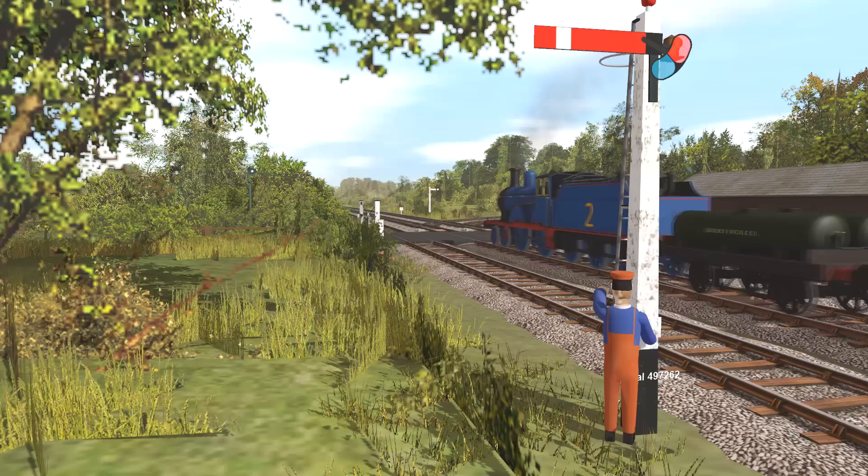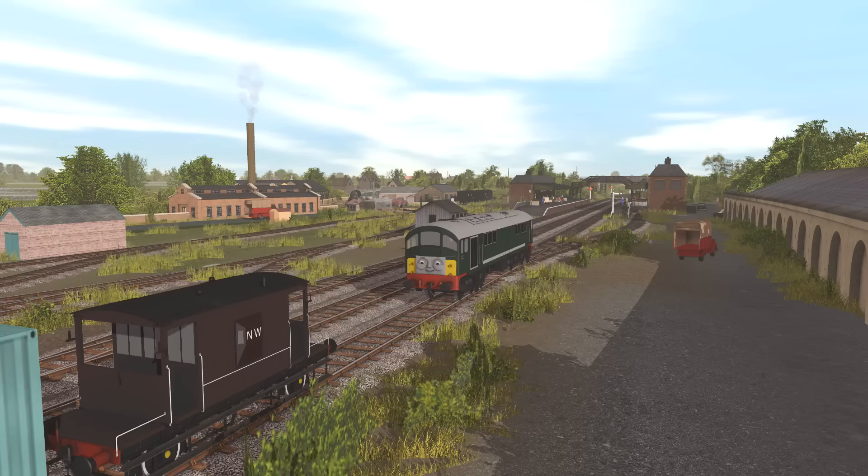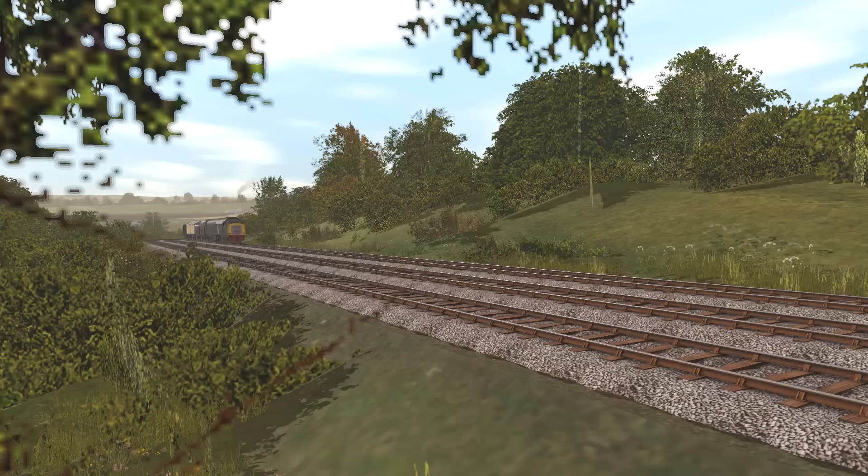Next up is Crosby Station, which is served by all mainline non-express passenger trains. After Crosby, the next feature of note is the junction to the Brendam branch line. Just beyond this is Wellsworth Station. As well as a small yard, this station also has a small siding where Edward or Boko will occasionally wait to help heavy trains over Gordon's Hill.